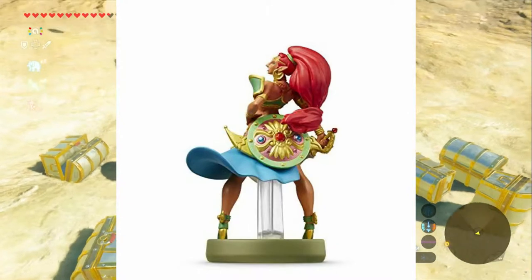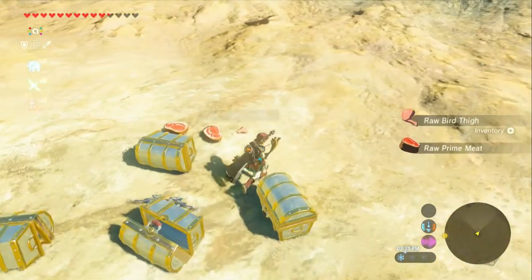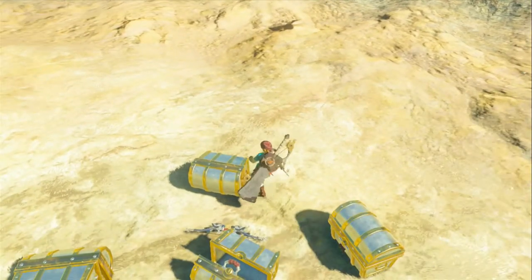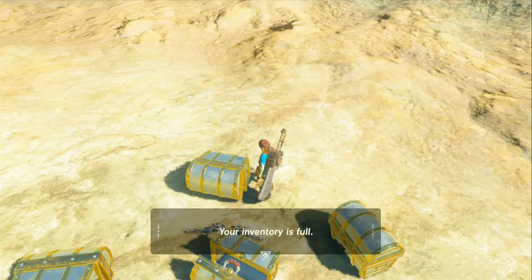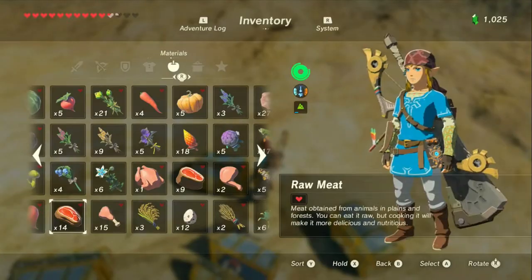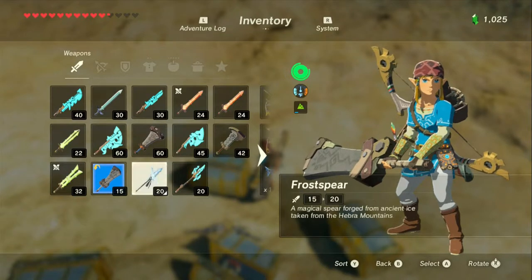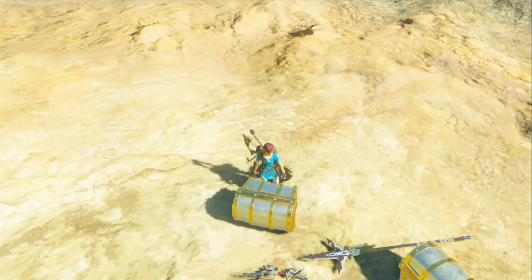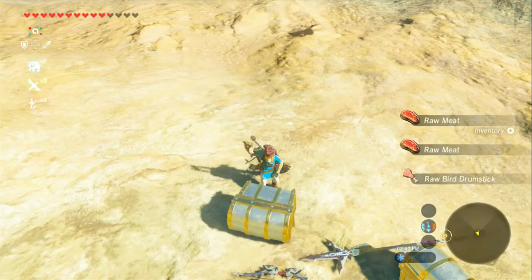And then Urbosa. Meat. And a Moonlight Scimitar. Cool — it's got a pretty full inventory though. How do you like that scimitar? That's an improvement.